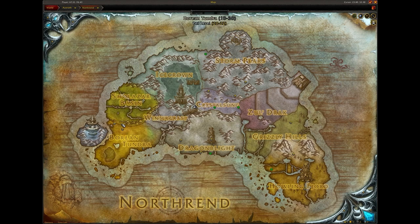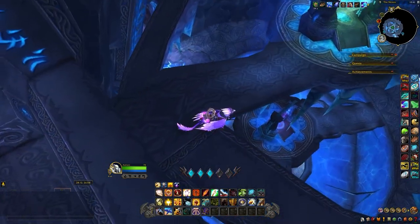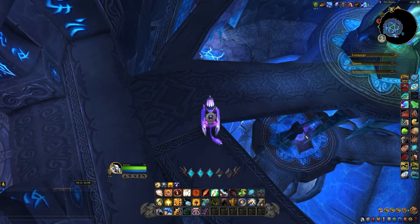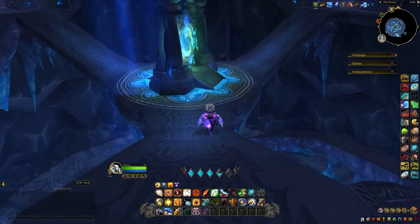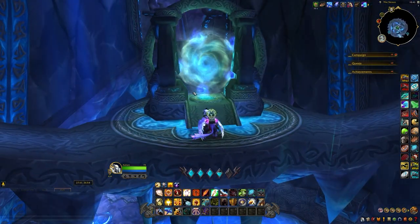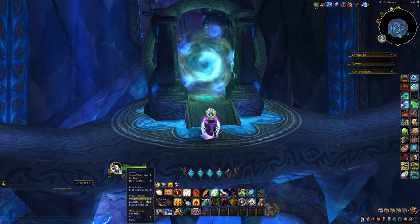From here you're going to make your way through Wintergrasp all the way to the Nexus, and you can see here there are three layers. You're going to want to go through that green portal on the topmost level to enter this raid and get your chance at the two mounts dropping.